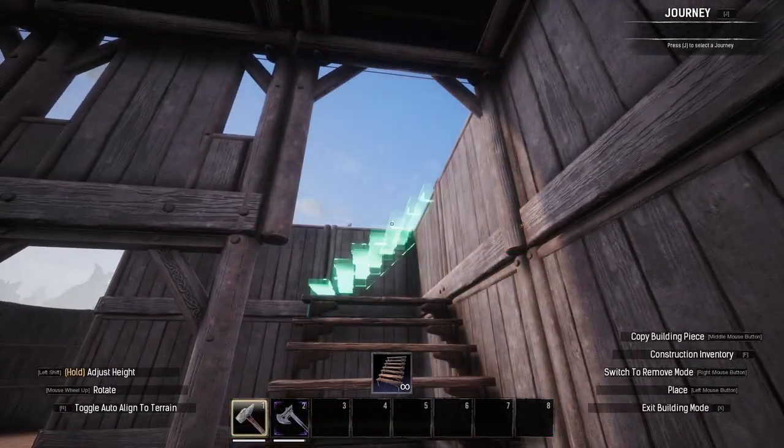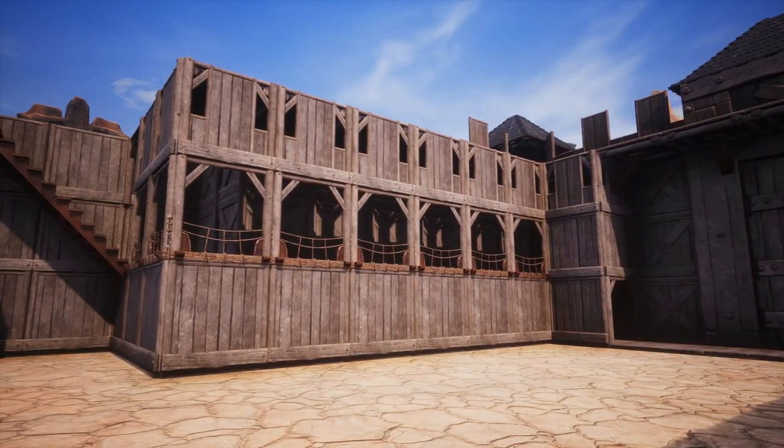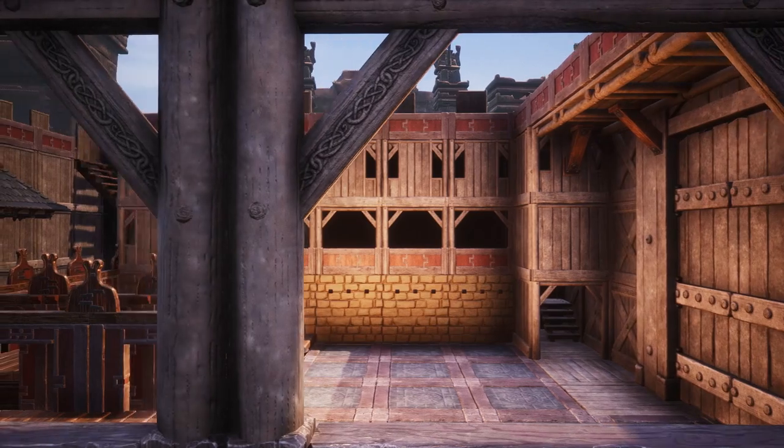Internal corridors are very simple, and aesthetically they can do a lot of shape breaking on the interior if you choose to do so. However, they also have functional use by opening up a ton of possibilities for your base, especially with the next tip.